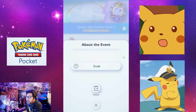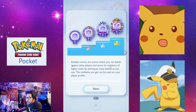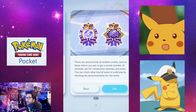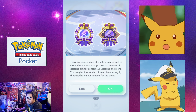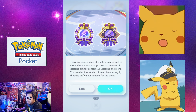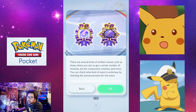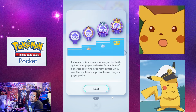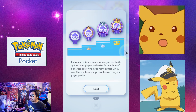Looking at the guide information: emblem events are where you battle against other players. There are several kinds of emblem events, such as those where you aim to get a certain number of victories or consecutive victories. You can check what kind of event is underway via the event announcements. Currently there's nothing announced yet, but I've seen some data mines circulating around about what's coming.